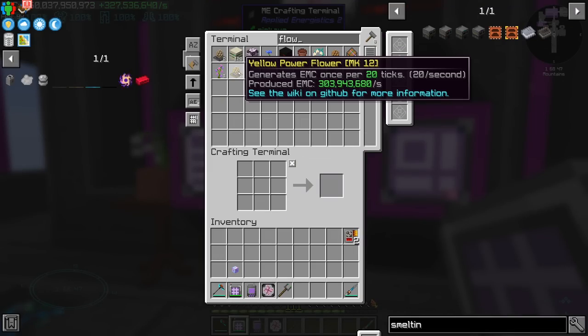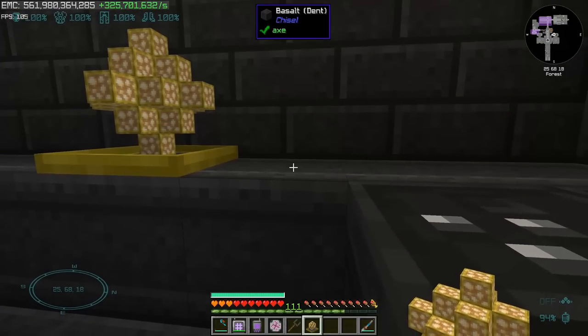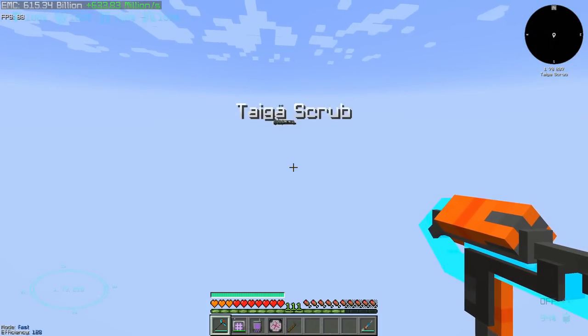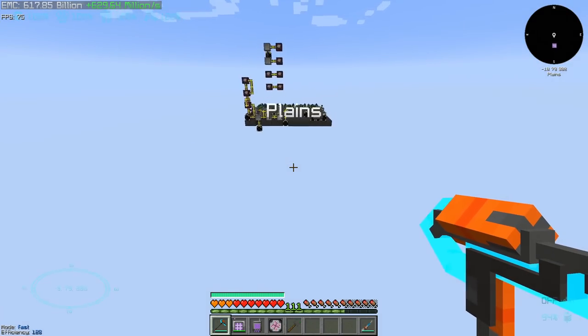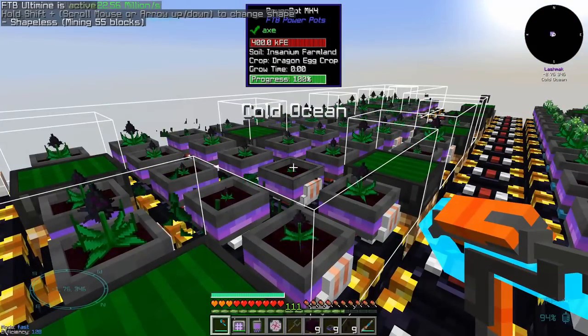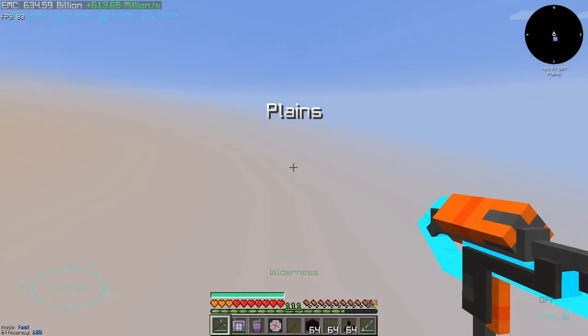The flower is done — we have an extra one. That should be 600 million EMC per second. Now that we have 600 million EMC per second, I don't think it makes sense to have the ender dragon seeds. They are going to cause lag, so why keep them? I can vein mine. The less garbage we have, the better our lives are going to be.